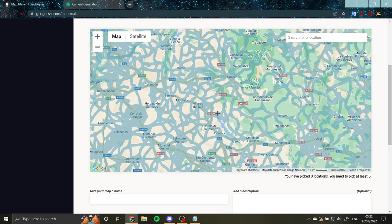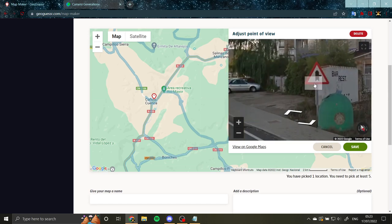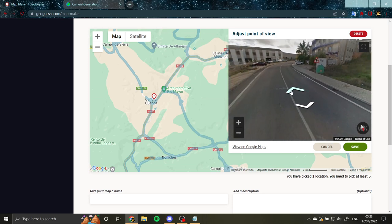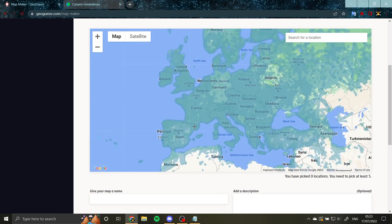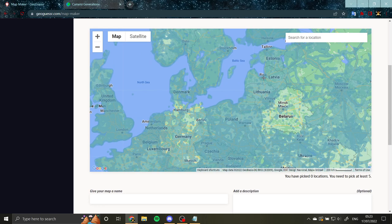Learning how different signposts look, the back of signs, and the borders on signs is also important. In Spain, you have a very thick red outline on the sign, and the red goes all the way to the end with no thin white border — so if you see that, you know it's a Spanish sign. You can also differentiate the Baltics a bit based on their signs. They have different road markers. There's so many different signs that each country uses, and learning the differences between those signs really goes a long way.